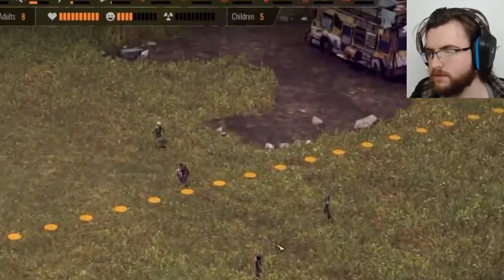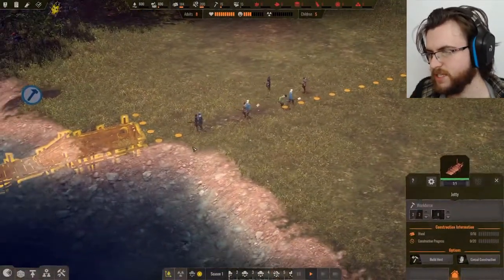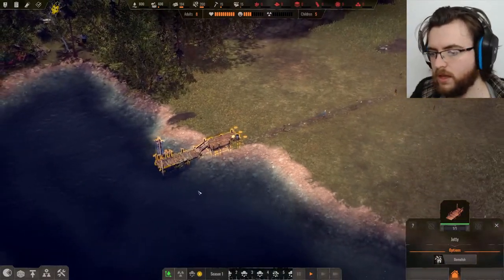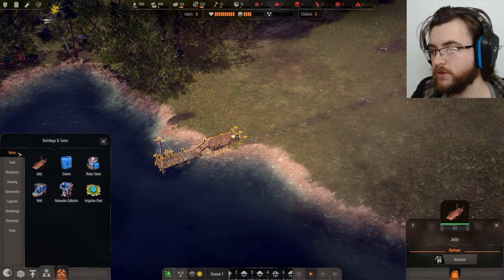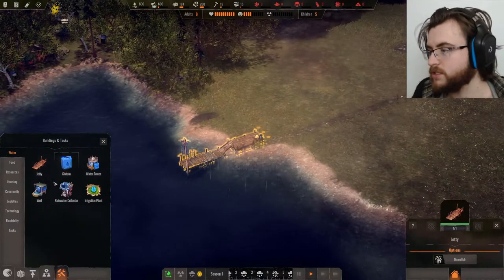What are you doing? Oh, these are the children — children don't do anything. We'll just stand there and wait. Right, we now have a jetty. Now we need a place to keep the water, which is a good idea because otherwise you're just holding it in your hands. That doesn't hold a lot of water — water just spills through the cracks.